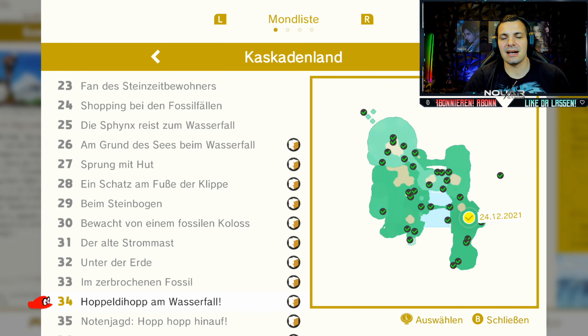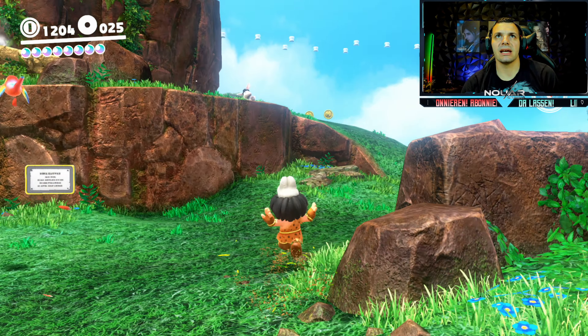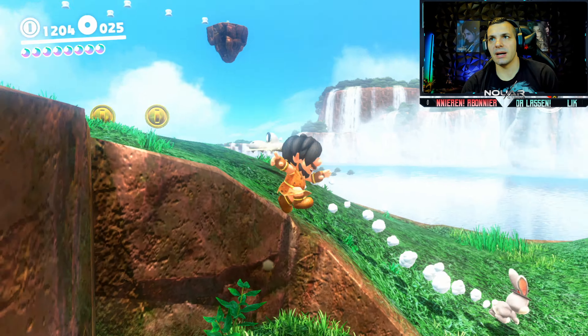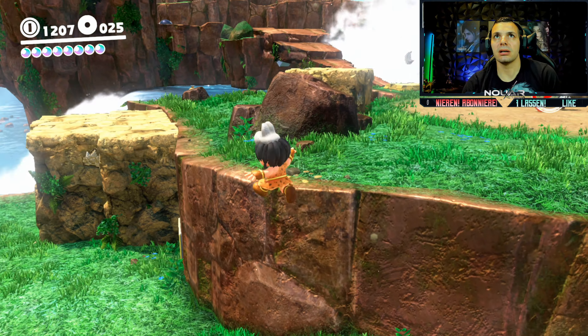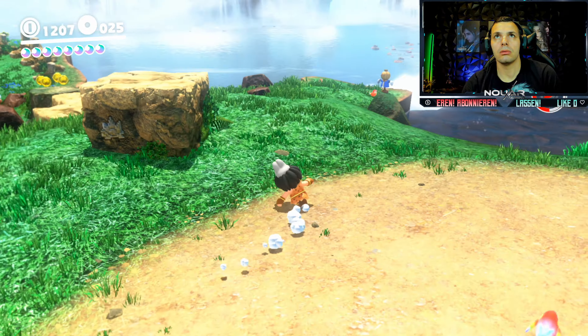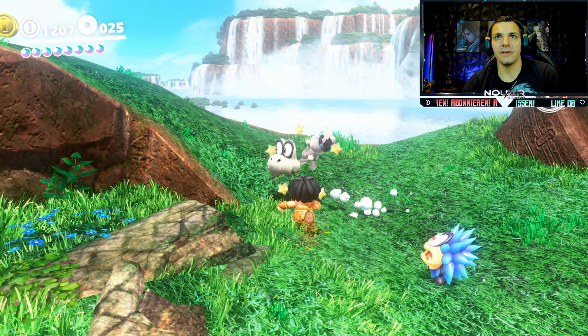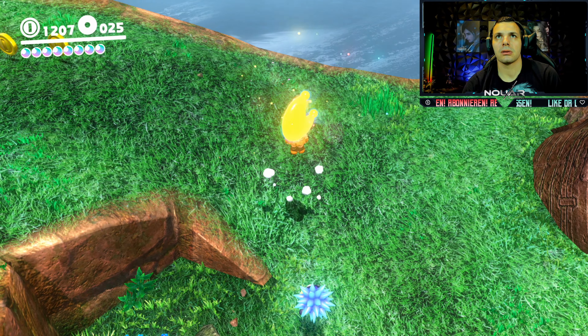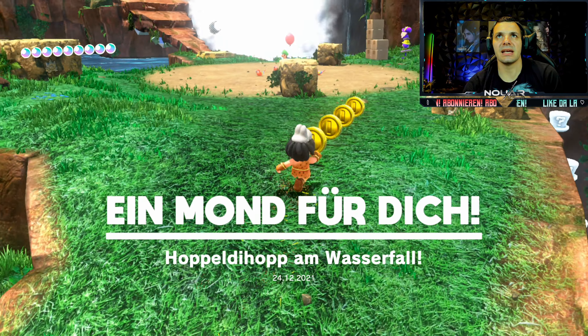Power Mond 34 im Kaskadenland - wir jagen Hasen. Hoppelti hopp am Wasserfall - findet ihr auch erst, wenn ihr es durchgezockt habt. Nicht unweit von dem Typen, der diese Experten- und Standard-Rennen macht, ist wieder meine Lieblingsbeschäftigung am Start: Hasen jagen. Gar kein Bock. Wo ist denn der jetzt hin? Jetzt hab ich dich. Hoppelti hopp am Wasserfall ist damit erledigt.